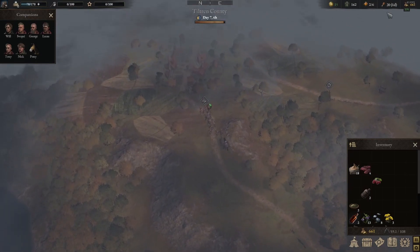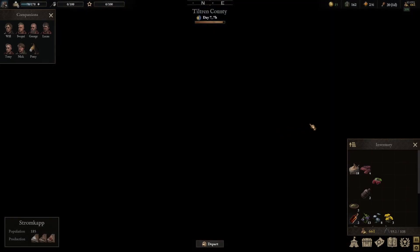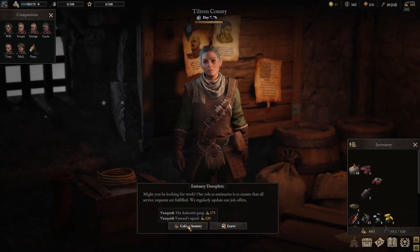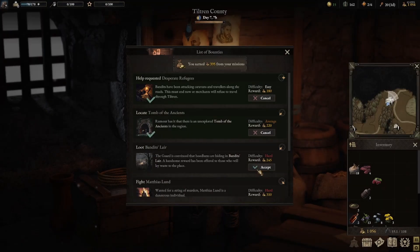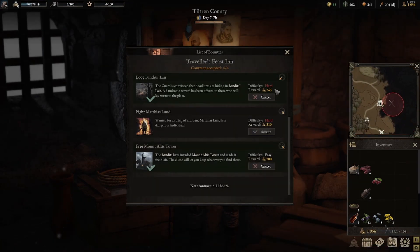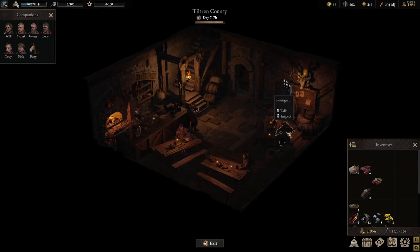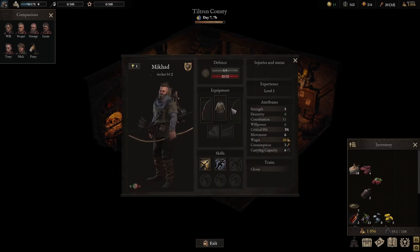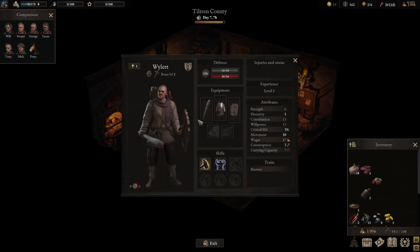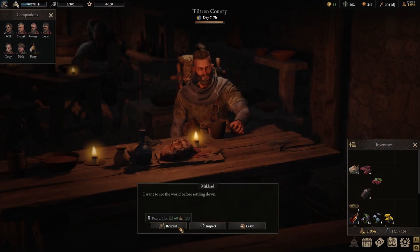The food situation we have going on is very bad. Let's go here and turn in the quest. 'Might she be looking for work? Here is your reward.' Okay, so this one's easy, that one's a little more difficult — we have to go this way anyway. So we've got a brute, an archer, and a brute. Five percent more experience, that's not bad. I think I pick up my other archer — I want to see the world before settling down. Yep, let's do it.